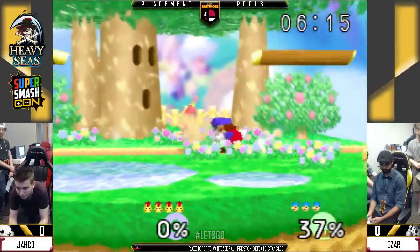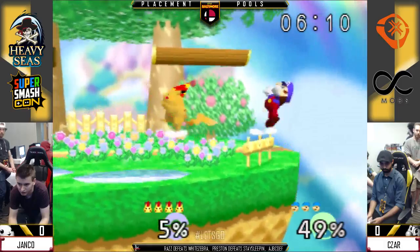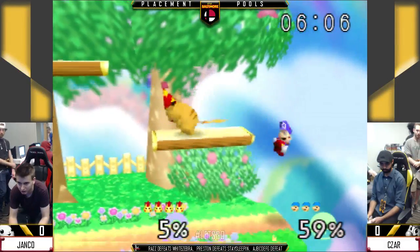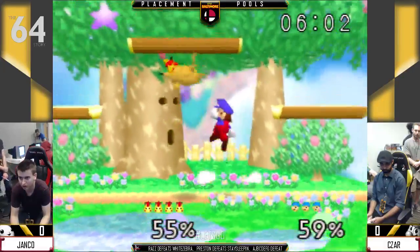I think that's how Mario gets a lot of his kills against Pika. At high percent, you can usually call out with an up smash. The hitbox sticks out pretty fast, and the head is also invincible, so it's a pretty safe option.